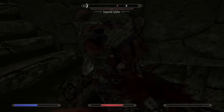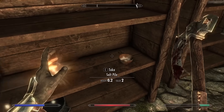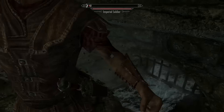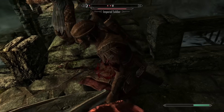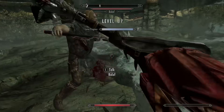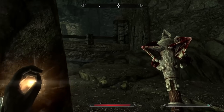After a couple of minutes of kiting, we finally managed to kill the Imperial Soldier and his friend. Then we looted the room they were in for the starter potions you usually get. What I failed to realize was how much XP we'd be getting, because we are always in combat and always leveling skills up. We already leveled up, and we aren't even out of the tutorial dungeon.